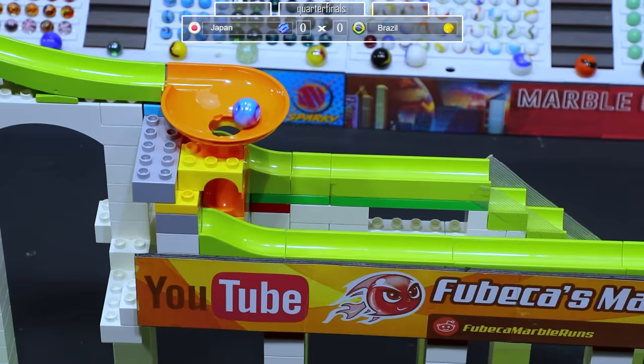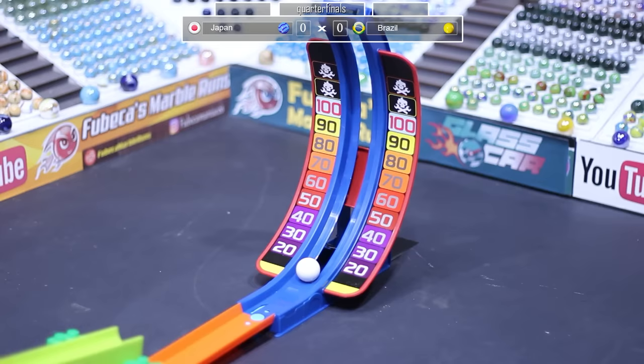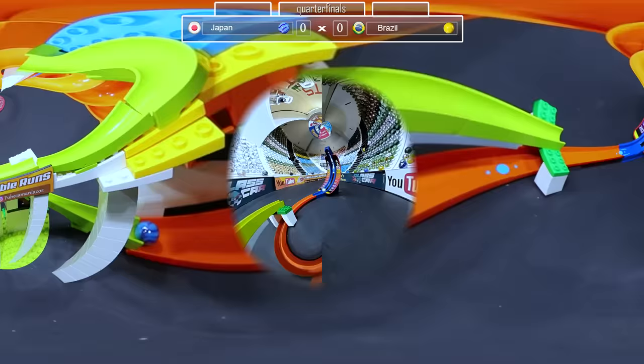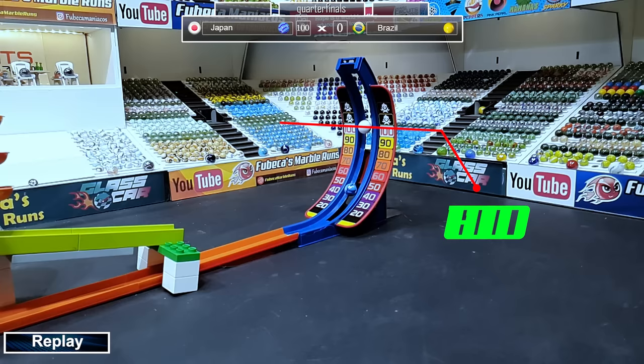One of the features of this track is that there is a Y right under this funnel, and it will have multiple ways to get to this wall at the end of the course. They take the stairway which is a little bit slower, but they are able to get very high up on the wall. We'll have to see if they get a hundred or if that was an elimination.